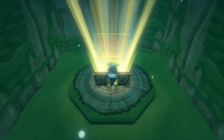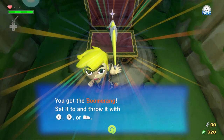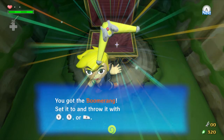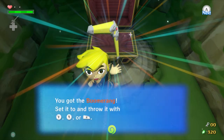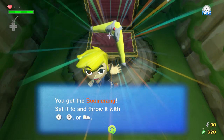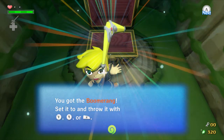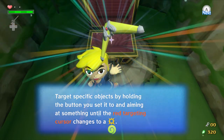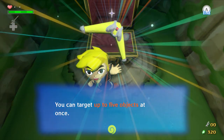Here we have the item of the dungeon — the boomerang. It's my understanding that the boomerang is not as useful in Ocarina of Time as it is in this game, and that the boomerang got majorly buffed in this game from Ocarina of Time — and maybe Majora's Mask too. The boomerang is a really good item. You throw it with the buttons, target specific objects by holding the button, and you can target up to five objects at once.